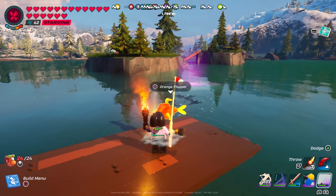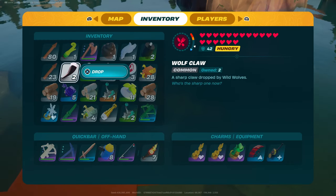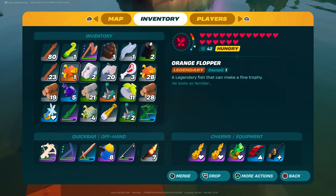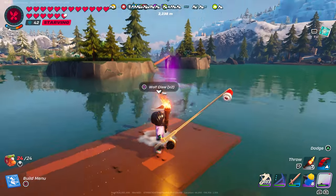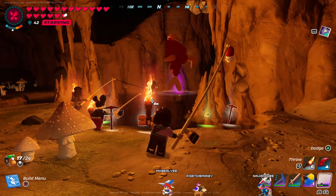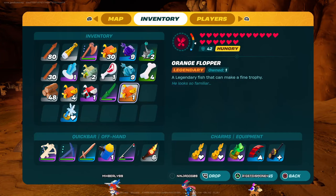Once you get a legendary fish, hold on to it — according to the patch notes they're going to have a special use in the future. We don't know what that is yet, but maybe they'll allow you to mount it on walls or use it as a resource to craft legendary items. So if you do catch legendary fish, make sure you hold on to them.